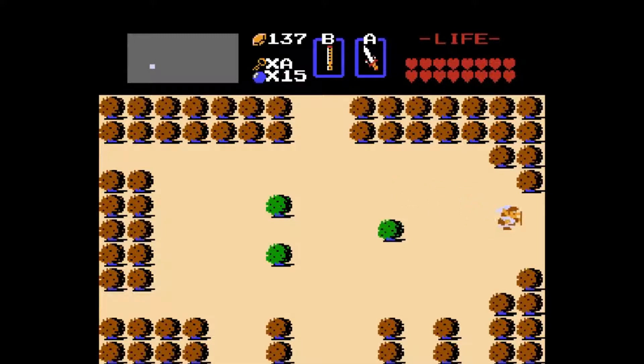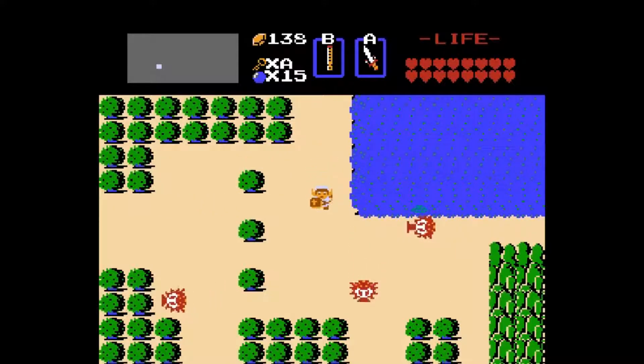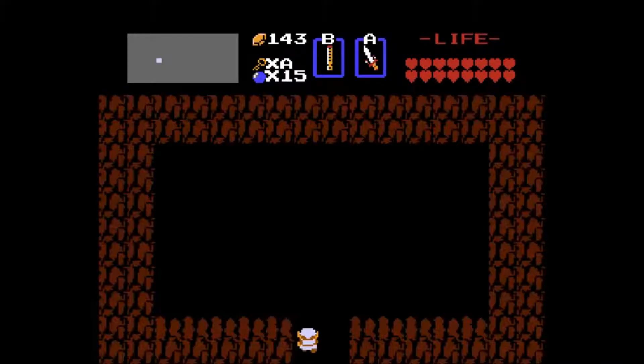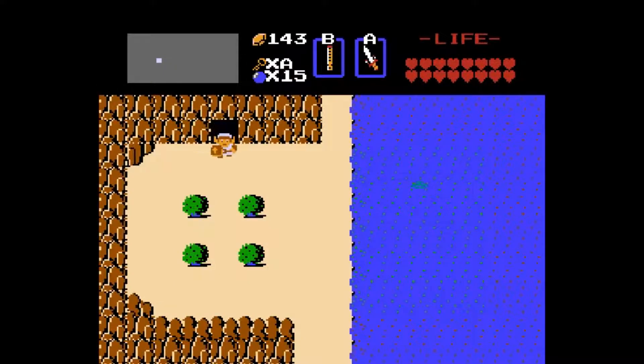I wonder if I should buy the Magical Shield before I go. The only thing to consider is I definitely want to buy a potion first, and that's 60-some rupees. If the Magical Shield is 130, I'm not going to be able to afford it. Yeah, it's 130 rupees. I'm going to hold off on it — going this whole playthrough without the Magical Shield, just because I don't care.